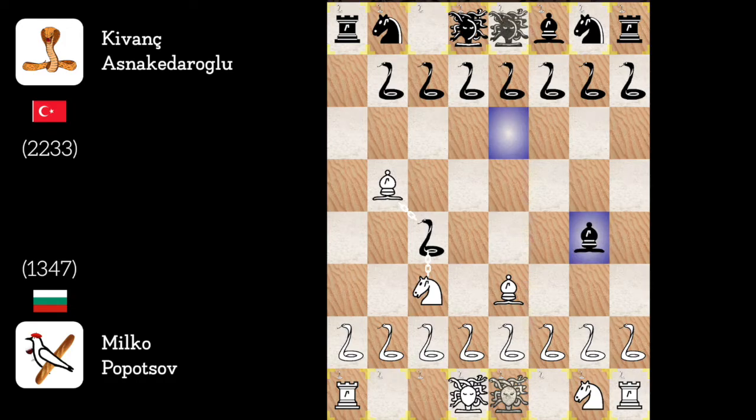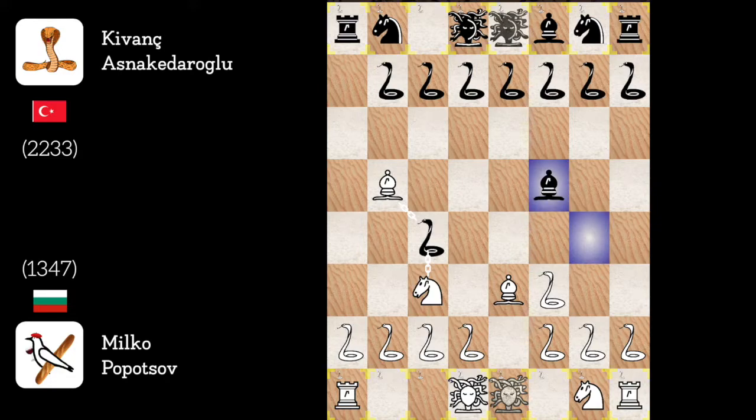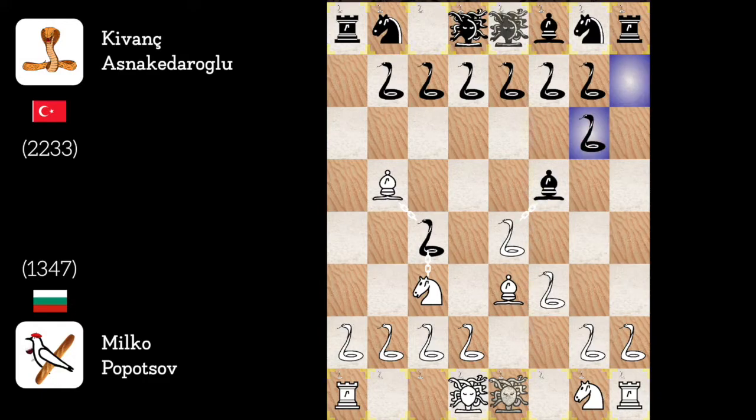Lobsteriale to G4. I don't see the plan here unless he wants to trade, but as I want to keep my snakes alive, I won't allow it. Lobsteriale to F4. Now his snake is hanging, but I can win even more tempos. Snake F to E4. Snake H to G6. Oh yeah, this would count as a trade and I don't want that, so I'll capture the snake instead.